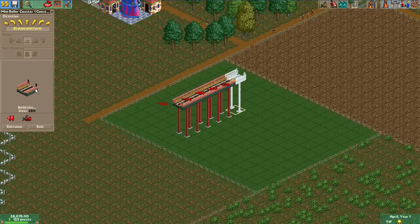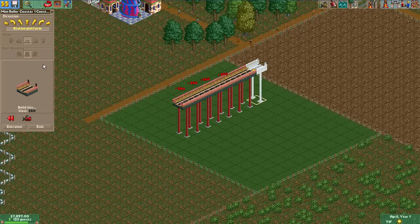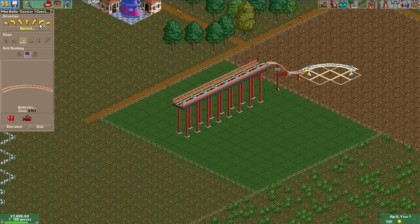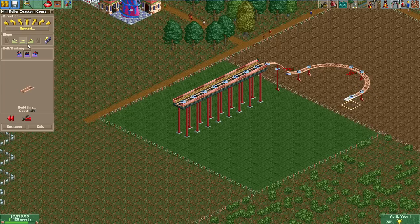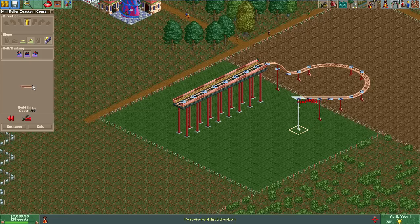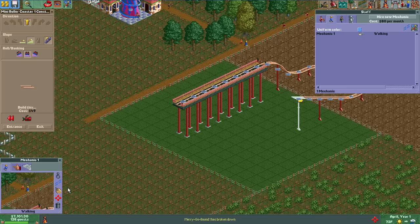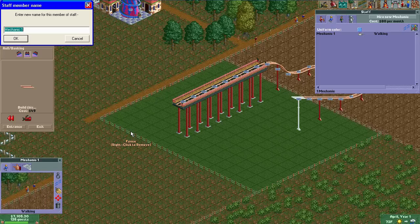I'm going to do a raised station platform — it's nice because I've seen this at theme parks many times, where the station platform is raised so you can simply drop right out of the gate, get some speed, and then head into your first hill. You're already moving, you've got momentum going, and it's exciting. The Merry-Go-Round has broken down, so I've got to hire a mechanic. Austin — last time you were our first janitor, but I'm actually going to include you in every single playthrough I ever do from now on.